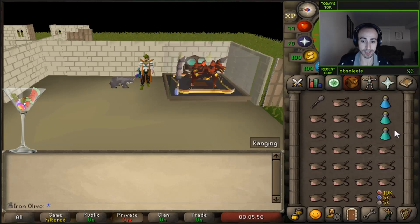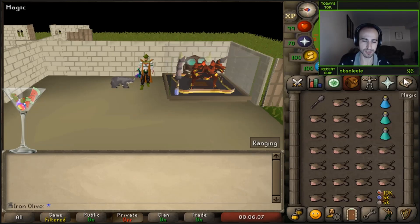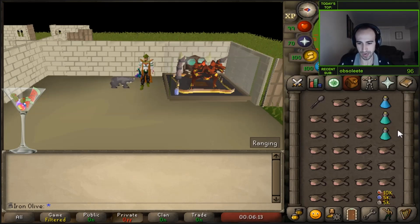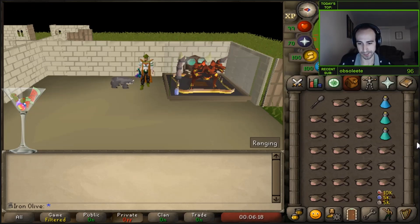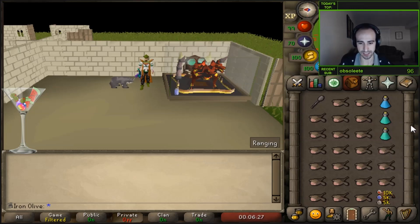Inventory-wise, just Monkfish — you could bring Sharks, Karambwams, or whatever you have in the bank. I have one range pot and two prayer pots. I do about one sip of range pot every kill or two and repot at 109. Two prayer pots is about the right ratio to your food inventory; sometimes I brought three because of double ghosts, but two is the average setup.